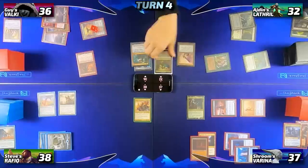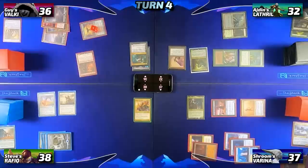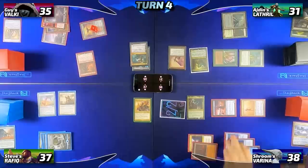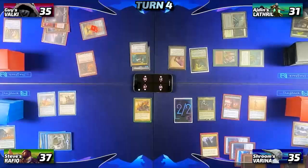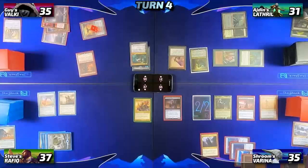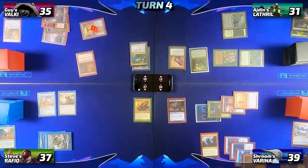Before Iden can pass, I tap for two and activate Varina's ability, exiling two cards from my graveyard to create a tapped 2/2 zombie creature token, which triggers Wayward Servant — all opponents take a damage, I gain a life. Then on my upkeep I trigger Mana Crypt, lose the flip for the third time, dropping to 35. In my first main phase I tap for five and cast Archfiend of Ifnir. This is a very important card because Varina lets me discard a ton, so when I go to combat I attack Guy with all available creatures and trigger Varina four times — gaining four life, drawing four cards, discarding four cards, giving all opponent creatures -4/-4.